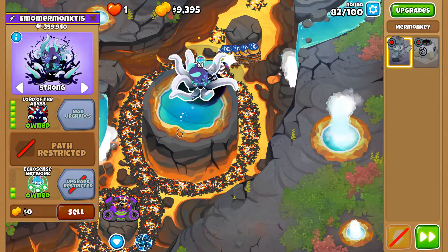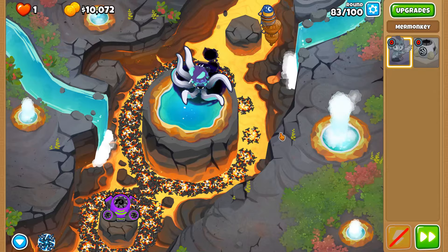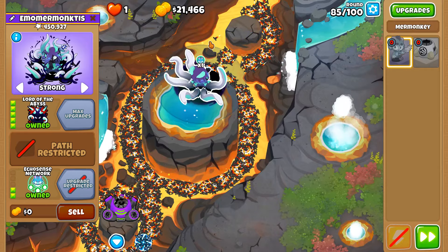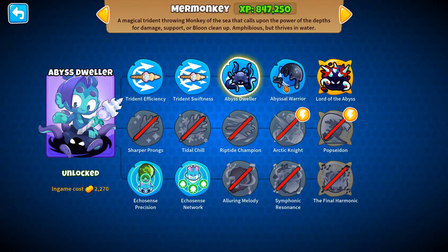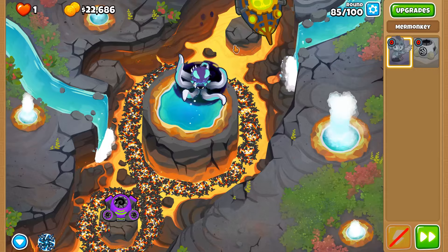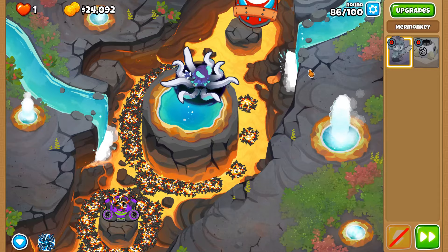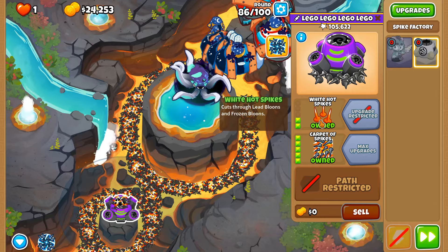When you're in a Bloons Tower Defense 6 emo competition and your final opponent is Lord of the Abyss, you stand a chance — well not really, because you wouldn't even place third since there are two other contestants as well. Round 85 — there you go. I don't know, Prince of Darkness is also pretty gothic as well. Round 85 done and dusted — that just goes to show how potent this screen is against small class balloons.